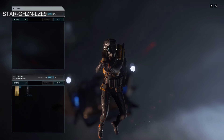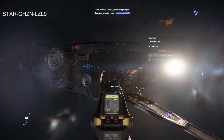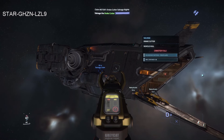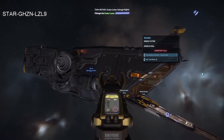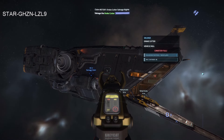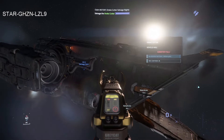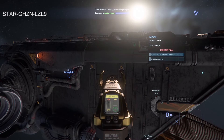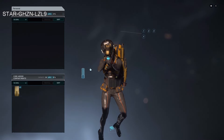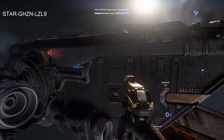Back on salvage mode — going to salvage the ship. It says 'canister full' but the container reads zero percent. Going to hit R to reload — there we go, that's better.